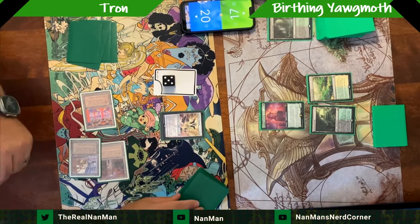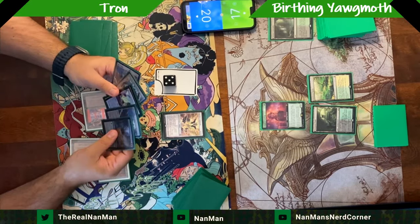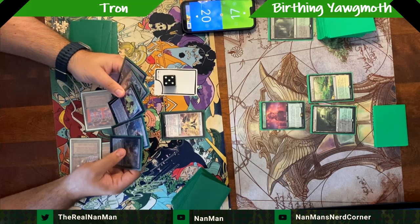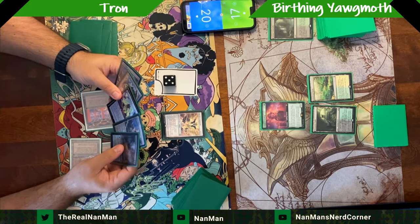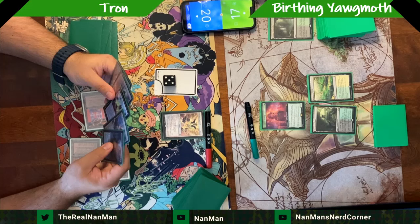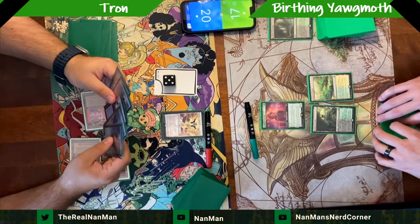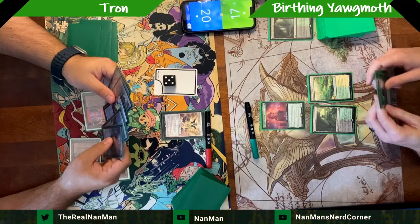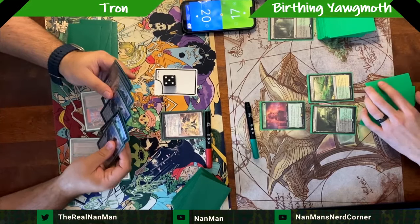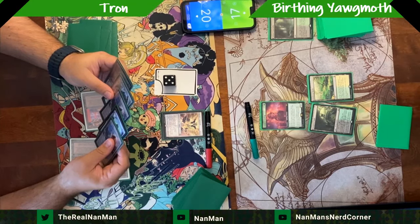You can use Kozilek's Command at instant speed on your opponent's turn, but setting it up on your turn allows a big dump of five extra mana. If you find something like the One Ring you can immediately use it. You can see a Karn and an All is Dust in the pile — really set up the next couple of turns. The Tron list is a toolbox deck that relies on Karn to find artifacts from your sideboard and respond to what your opponent is doing.